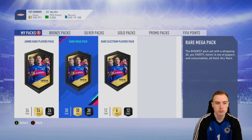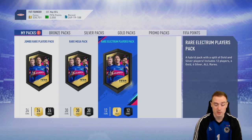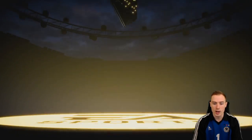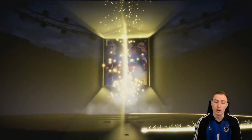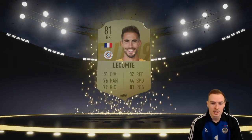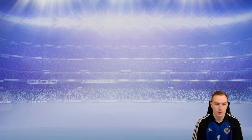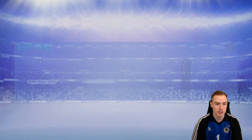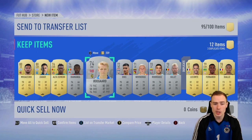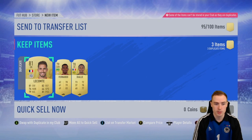Next up we've got a 100k rare mega pack. Mega packs are worth 35k, so better than a 35k pack. No walkout - can we get a board? We can't. That's unlucky. 81-rated from Ligue 1. We've had better on Packed to the Future days. Some nice rare silvers here though - will help us out with more silver squads in the future.